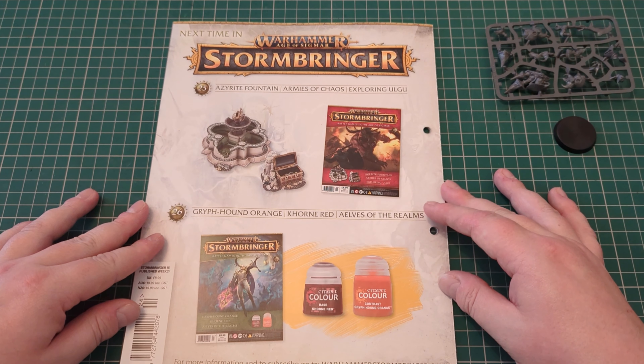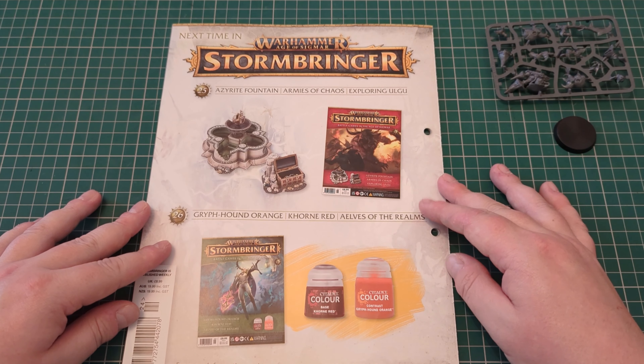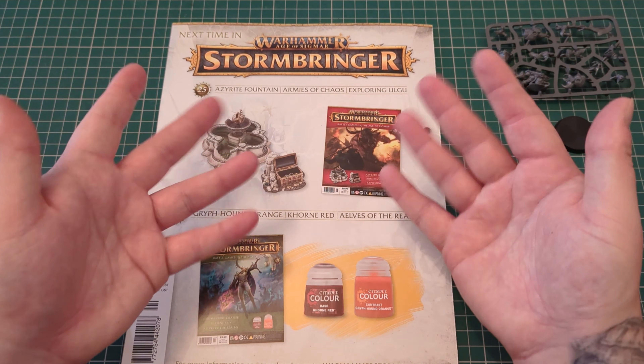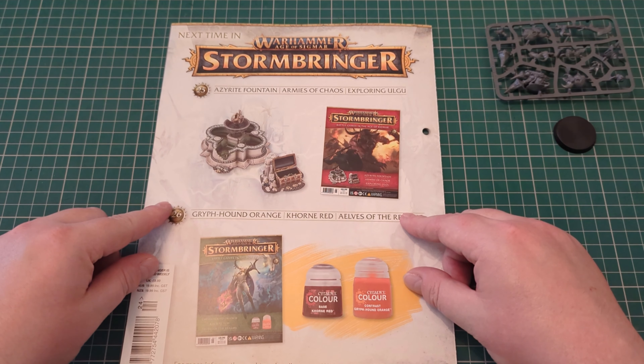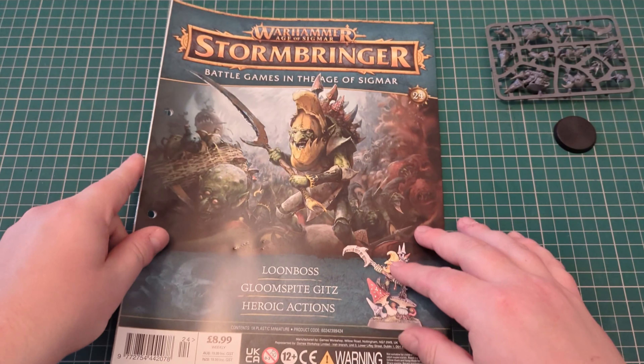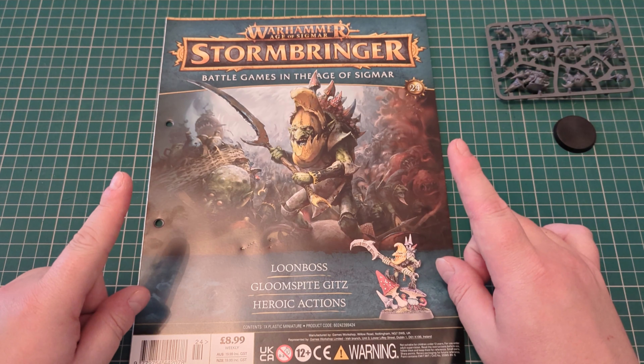And that is this issue. In the next issue we'll be getting some more terrain — the Azerite Fountain — and then you'll be getting some more paint. We love it. But for now, that's it. Much love, and I'll see you in a bit. Thank you.